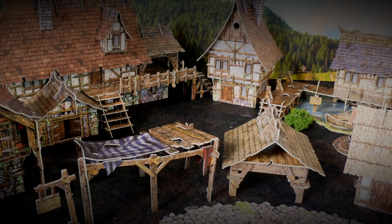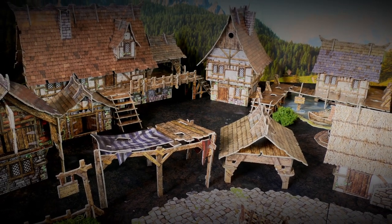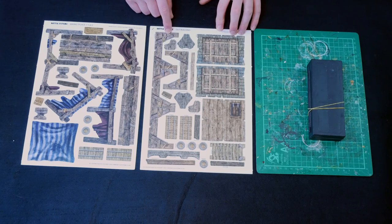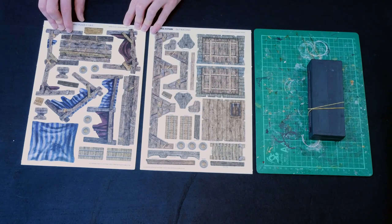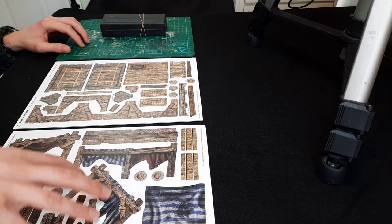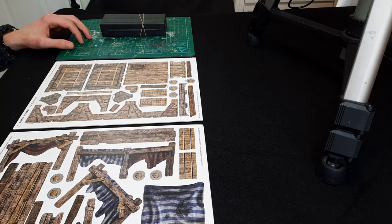If you haven't already, I recommend watching my introductory video to this series where I cover a few really key tips that will be relevant to this build and the others. So in this video we're going to build the outbuilding and the main piece of the marketplace. Everything I have is from the Kickstarter, so with regards to the marketplace we only have the main part of the structure, not the additional small marketplace buildings because they came in the castle version of the Kickstarter.